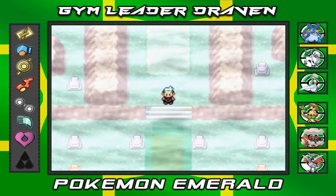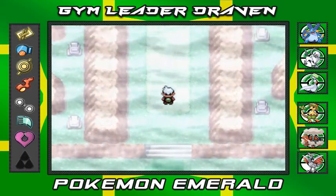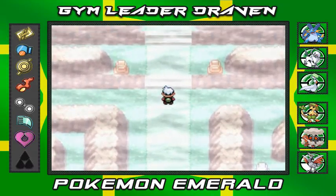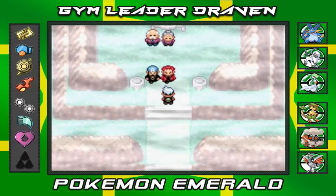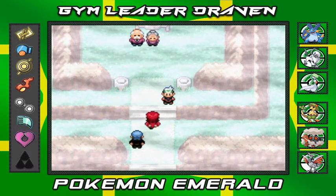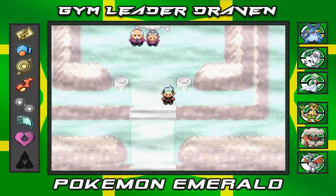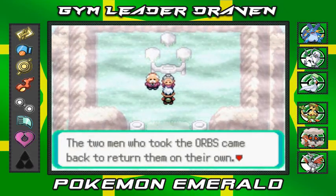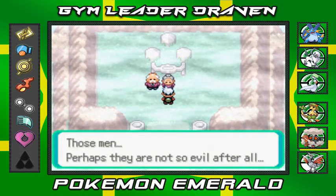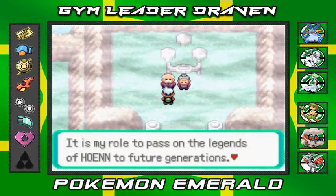Completely forgot guys — if you want to know what happened to both Maxie and Archie, you need to go back to Mount Pyre. After the events here they learned the errors of their ways. When you go up there you'll see both Maxie and Archie just walk away. Maxie comes up and just says 'Draven' — doesn't say anything else. An NPC says the two men who took the orbs came back to return them on their own. Perhaps they're not evil after all. It is my role to pass on the legends of Hoenn — the crisis that ended in Sootopolis rewrote a legend.